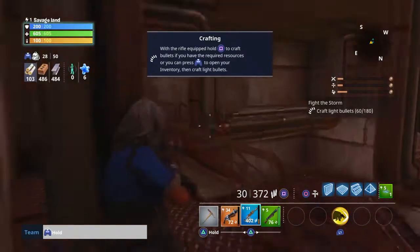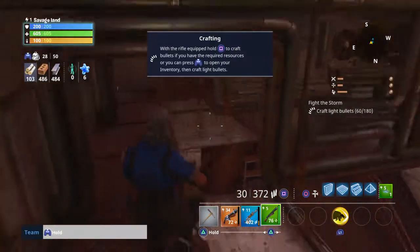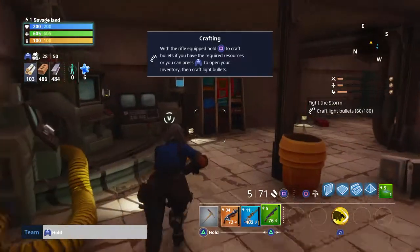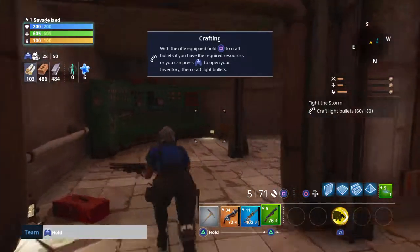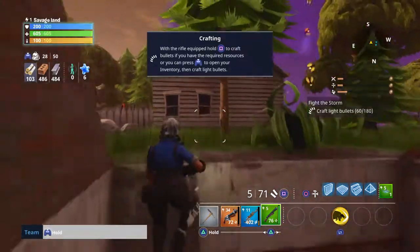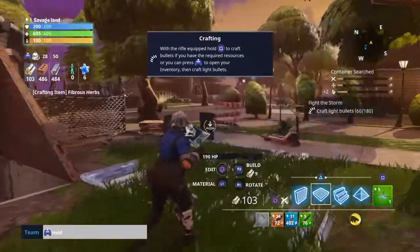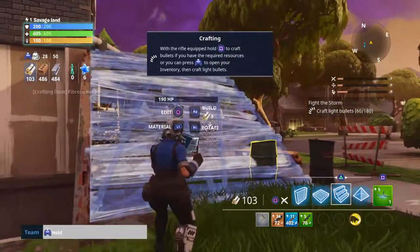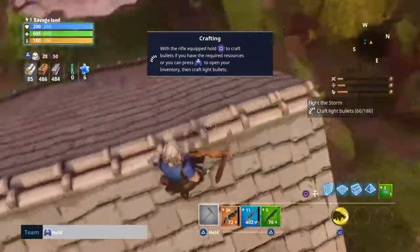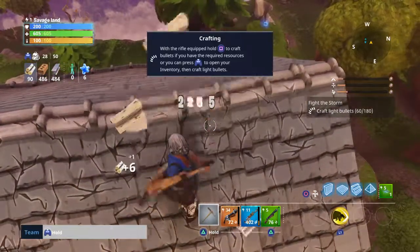Hey Daddy! Look, I'm playing Save the World. Where are these bloody zombies? This is scary because I don't know where the zombies are. I'm in this old research lab. I'm looking for zombies. Let's just break in here, open to get a chest.